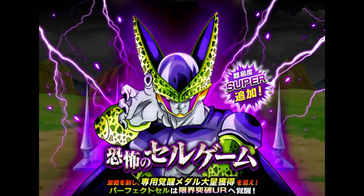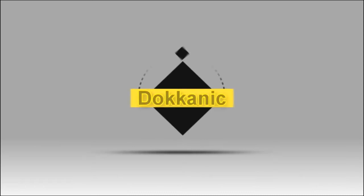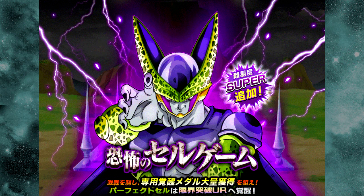Hey guys, it's Dokana here, and finally the Cell banner is here so we can Dokkan awaken our Super Saiyan 2 Gohan. We're going to be going over the banner card, the Cell banner card, on top of all the other Dokkan awakenings that come along with it with this new event. There are five Dokkan awaken cards currently available: banner card Cell, Super Saiyan 2 Gohan, the two androids, and the banner pull Tech Cell.